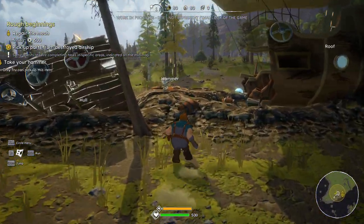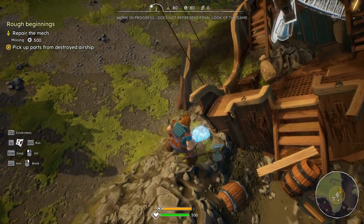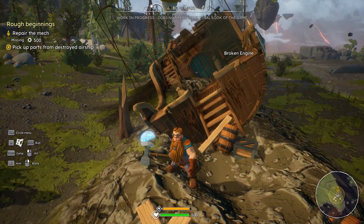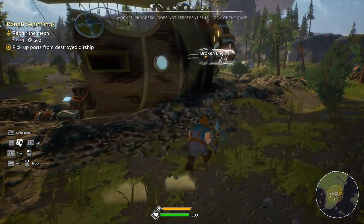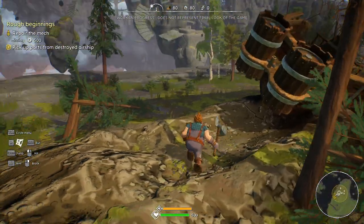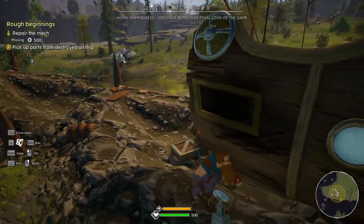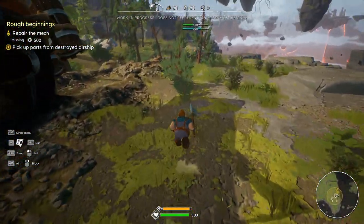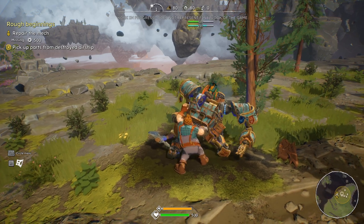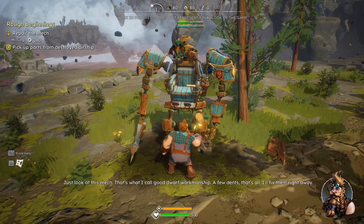There's going to be a lot of harvesting and things like that. I'll pick up the hammer — I'm going to need that. Good thing it didn't fall far. Looks like a power source. So we probably have just about everything. Missing 500 components, there's a broken engine. Pick up parts from the destroyed airship. It's called the Raven? Let's go back here and try getting into the mech suit so we can fix that. Just hold F to repair. That's what I call good dwarf workmanship — a few dents, that's all.